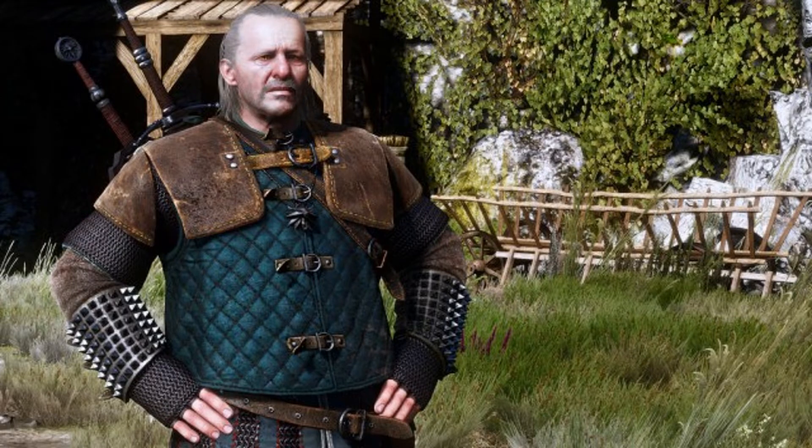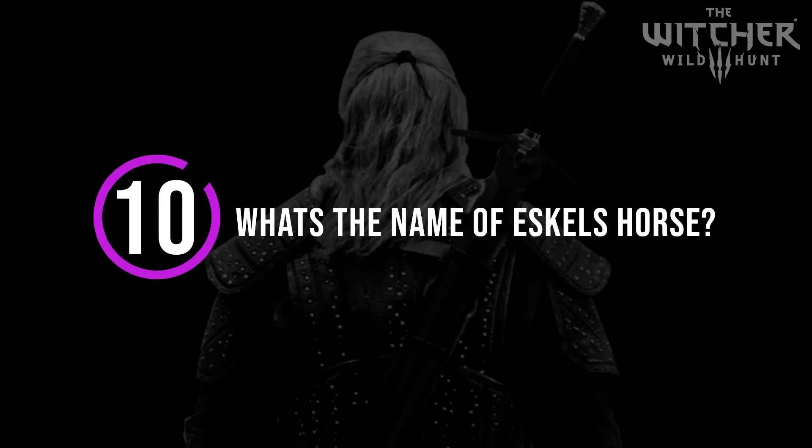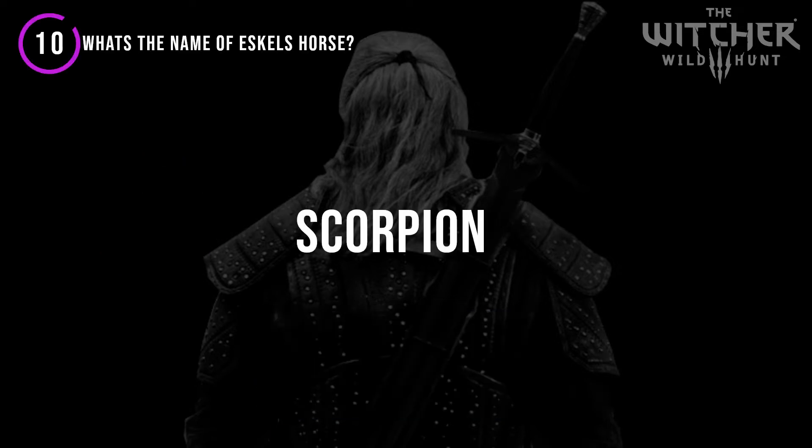I wish you good luck and make Uncle Ezimir proud. Number 10: What's the name of Eskel's horse? The answer is Scorpion.